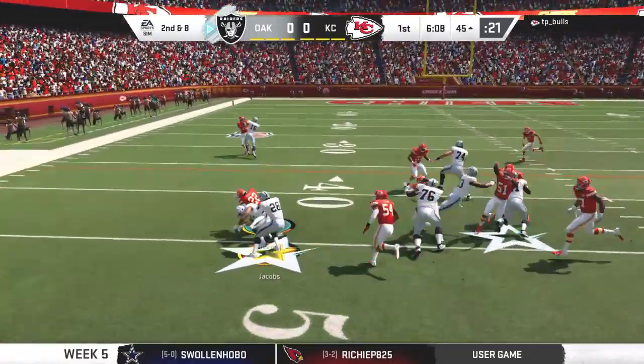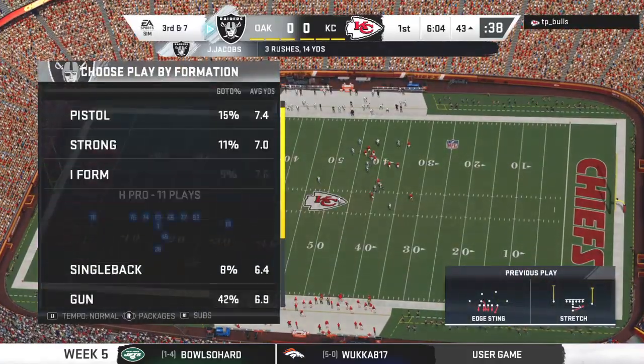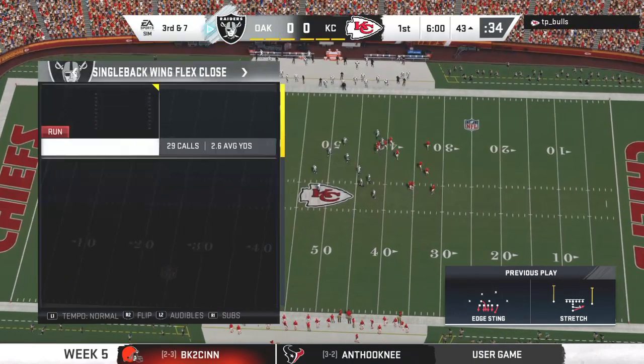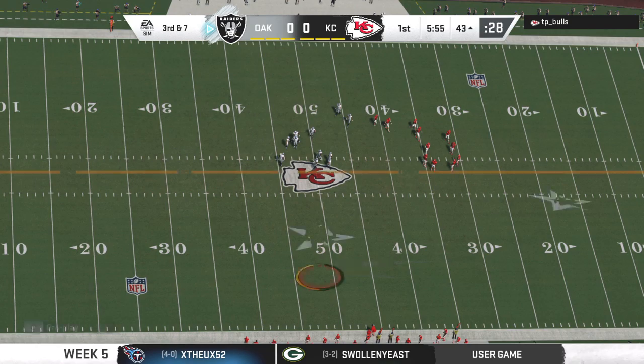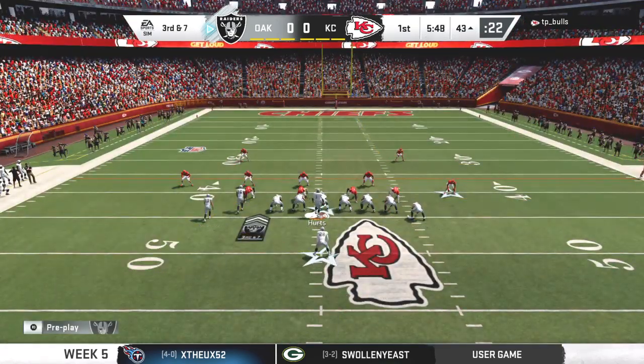On second down it's Jacobs. Two yards on the carry there, and it's going to lead them to third down. The key to good rushing defense is still having your linebackers set the edge. Now on third down, they'll need to get it to the 36 to pick up the first.